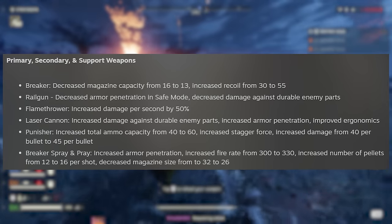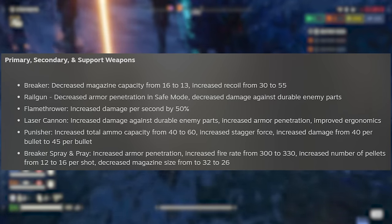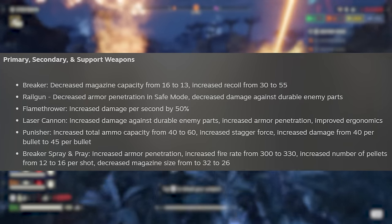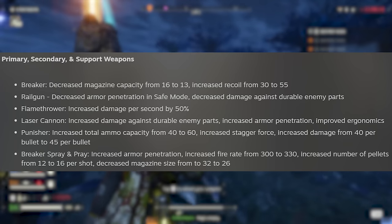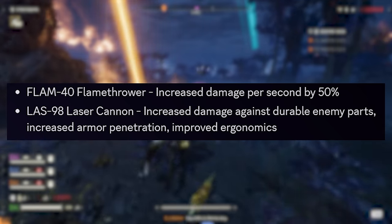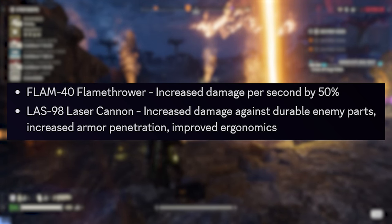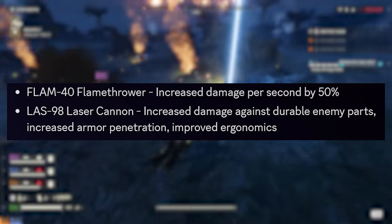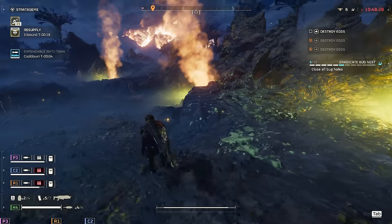The Railgun also got some interesting changes — the enemy armor pin is now decreased in safe mode, along with decreased damage against durable enemy parts. TLDR: we need to switch it over to unsafe mode and aim for the head. The Flamethrower also got a big damage increase of 50% per second, and the Laser Cannon saw increased damage against durable enemy parts, increased armor pin, and improved ergonomics — which is weapon handling. Leave me some feedback on where you think this first weapon balance pass lands for you.